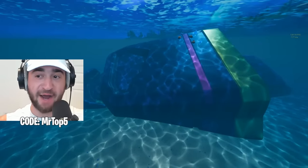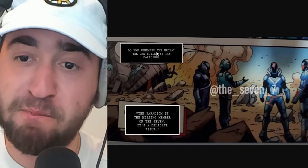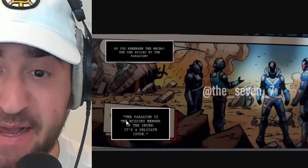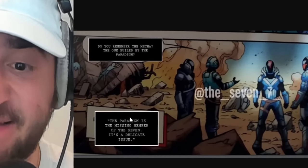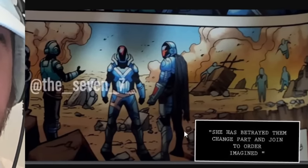So why is it still there? Why did the Seven not even attempt to put it back on the new robot? In the comic, it's confirmed: Paradigm joined the IO. Do you remember the mech built by the Paradigm? The Paradigm is the missing member of the Seven. She has betrayed them, changed sides, and joined the Imagined Order. This was a theory for a while, but now it's confirmed.